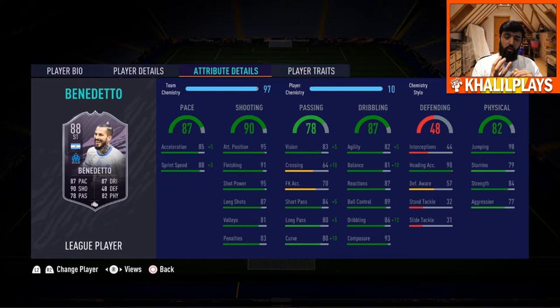In terms of key stats, we've got shot power, finishing, attacking positioning — all sensational — along with 93 composure. That's really the core of it: you want your striker to be good at the finishing elements. He's also great at jumping and heading accuracy, able to do all the striker elements really well. All you need to fix are the more technical elements, not his main job.